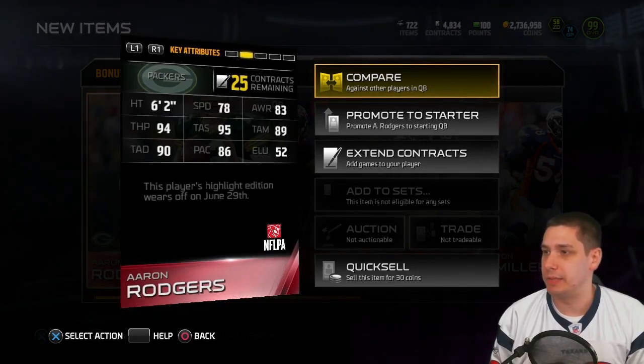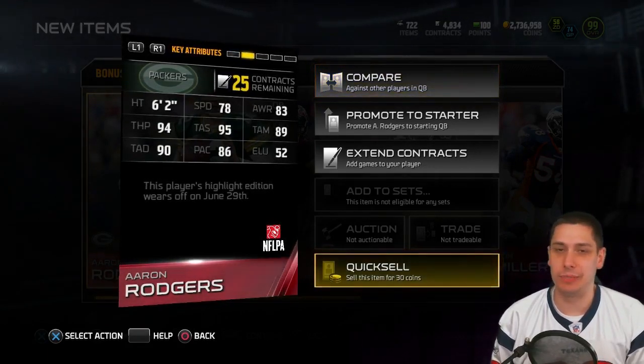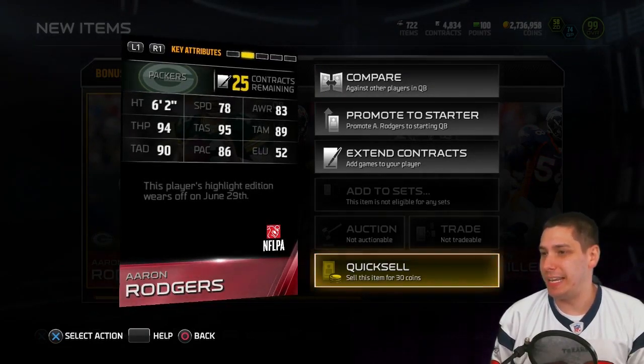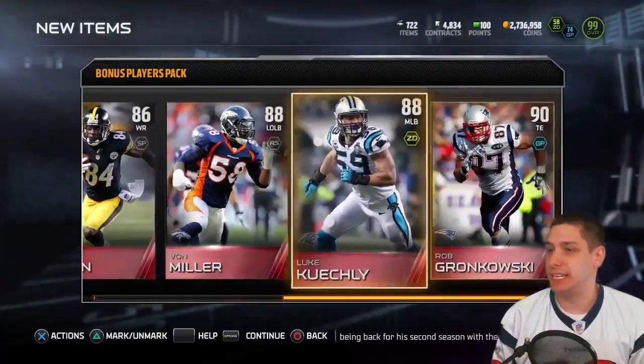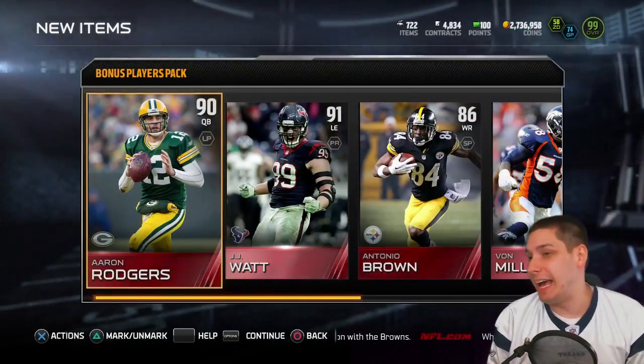The quick sell value on these cards isn't really anything. If you're like me and you don't really need any of these cards, you only get — and excuse me, I said you only get four free cards, but obviously you get six — so six times 30, you get 180 coins for quick selling. Oh boy.